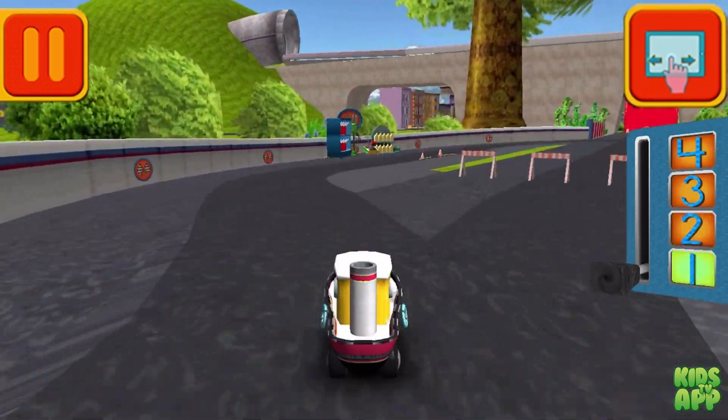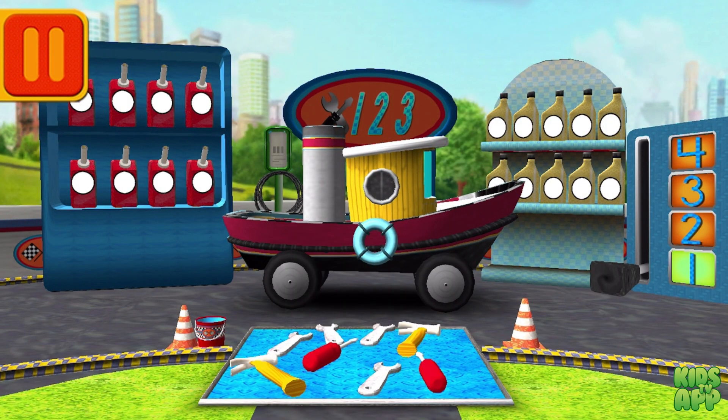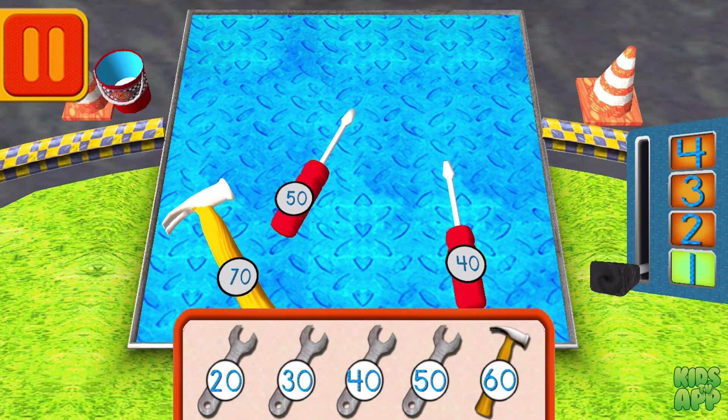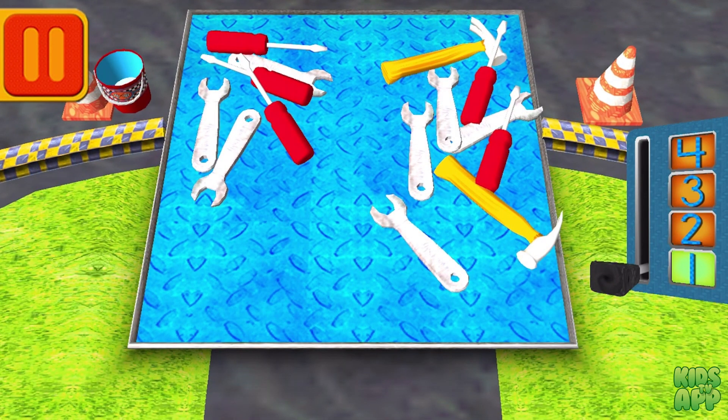Great racing, Umi friend — time for a pit stop! This is where we take care of our car so we can get back to the track. Help Bot sort his tools by tens. Drag the tools into the correct order from smallest to largest number. Good. Next, Bot has a lot of tools — tap on the crew that has more tools.